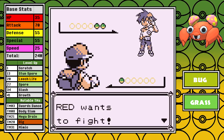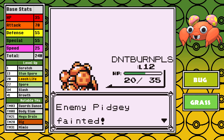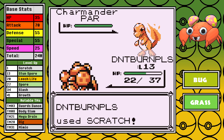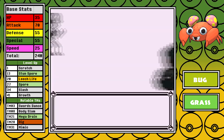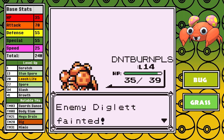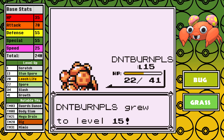Eventually I do backtrack and take on the optional rival fight. I do fail one Sand Attack-laced attempt but win the second one. There's really not much strategy for these early fights — you pretty much just Scratch and pray that you do more damage than the opponent. And all I can say is thank god that Gust is not a Flying type move in Generation 1. The last trainer to pick up is the junior trainer in the gym, and Paras handles this one pretty well.